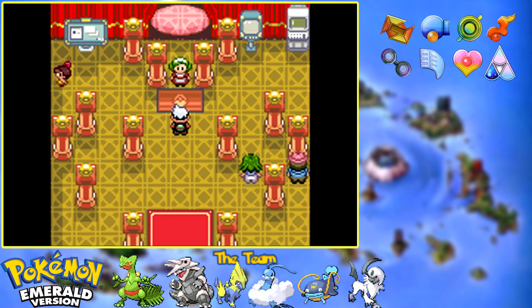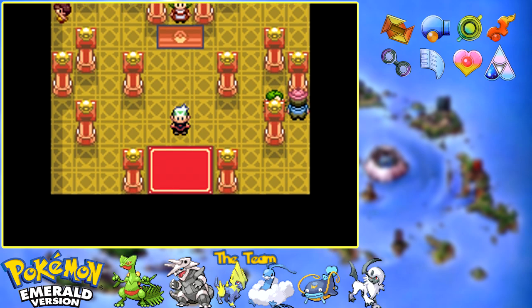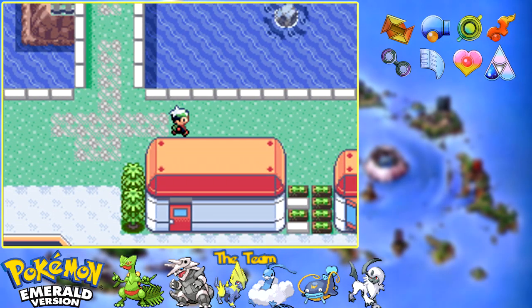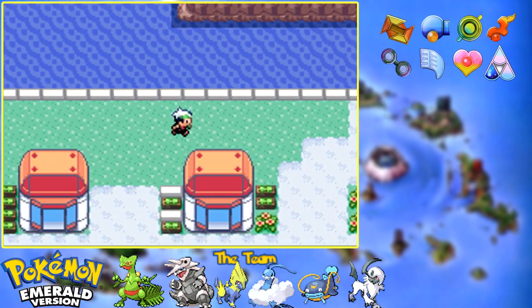In my opinion, this is the second easiest of all the facilities because it is a game of chance — you're not really battling anything all that difficult. As long as you have a very solid team you should get through it fine. It really just comes down to whether you're unlucky enough to hit status conditions a lot, or the wild Pokemon room where you'll encounter two to three Pokemon with no guaranteed escape. But other than that, it's not too bad, and I think Lucy is the easiest Frontier Brain to take down, aside from Noland who just has completely random Pokemon.